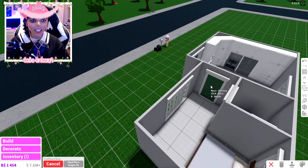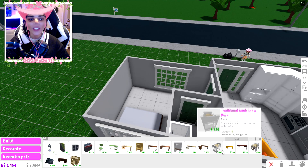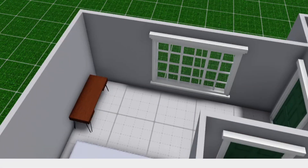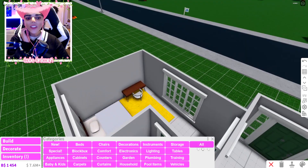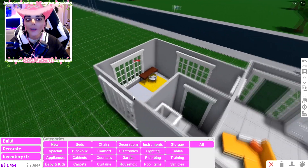We're gonna get a desk, put it in the little corner, add a little chair for it, and then a carpet. That's three items. This wall is a little bare so maybe we can add another window — the more windows the merrier, I say.